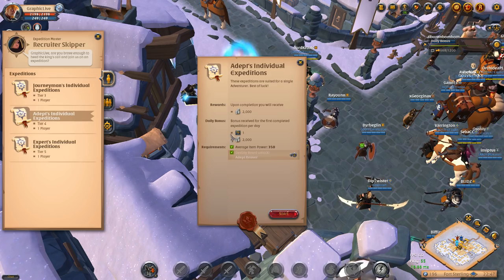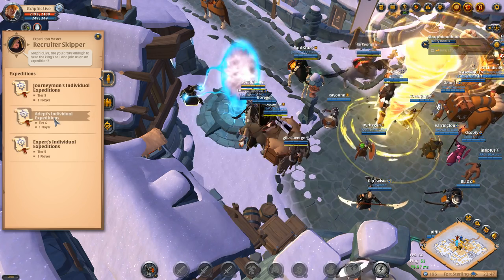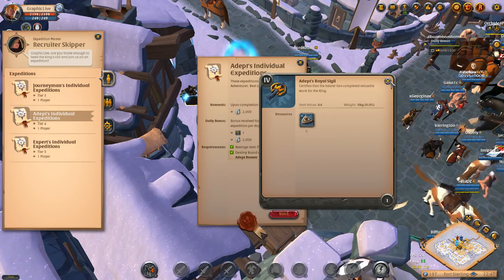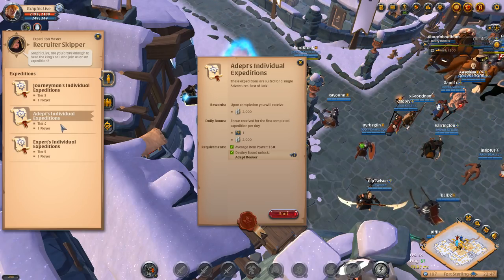The solo expeditions tier 4 and tier 5 are worthwhile because they give you a sigil. The tier 4 and tier 5 sigils are both worth about 40k in Fort Sterling at the very least, and that's about 45k because you get that silver as well. So you're looking at about 45k in about 15 minutes.